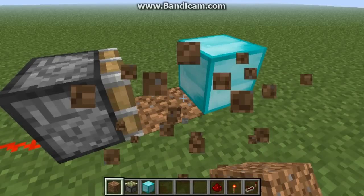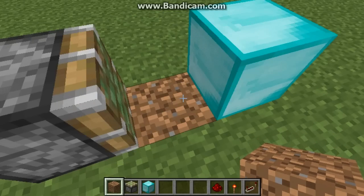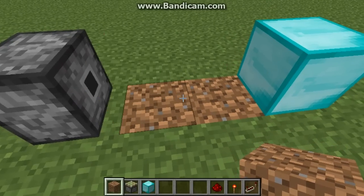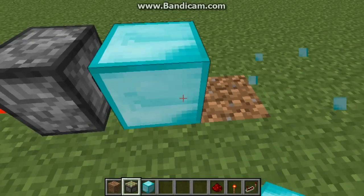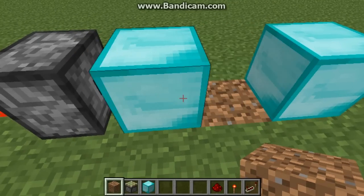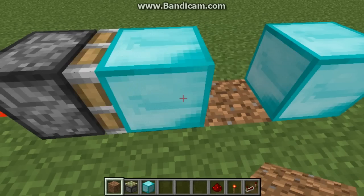Alright, so you just have to place a dirt block in between them. Move a bit closer — it didn't work that time. It doesn't work 100% of the time, but it does work. Yeah, there we go — which is a good thing I suppose. It does take a little bit of time, but hey, three diamonds!